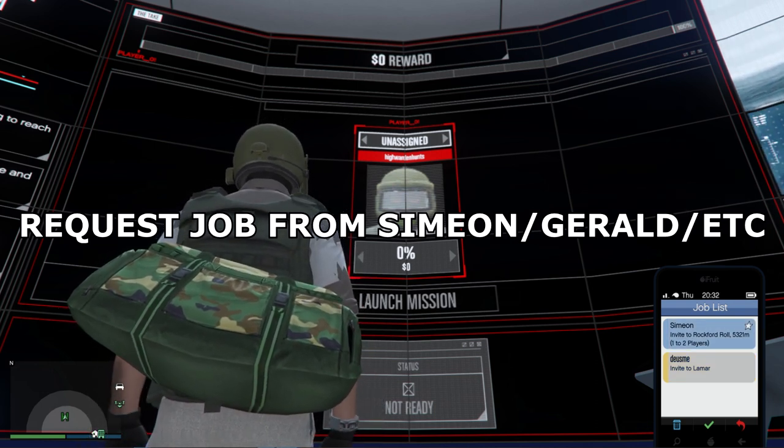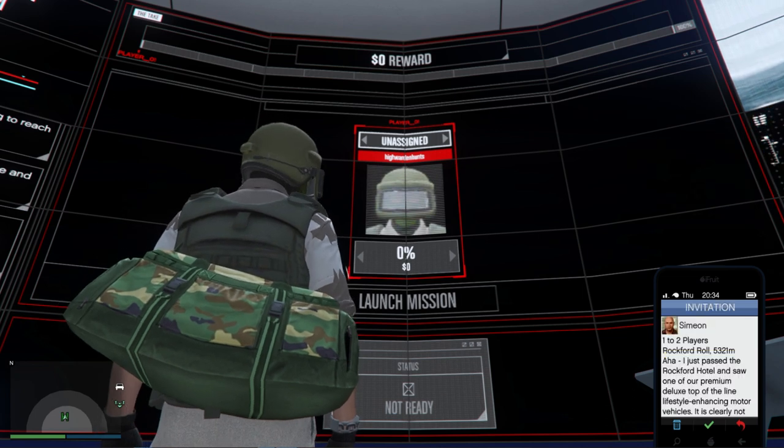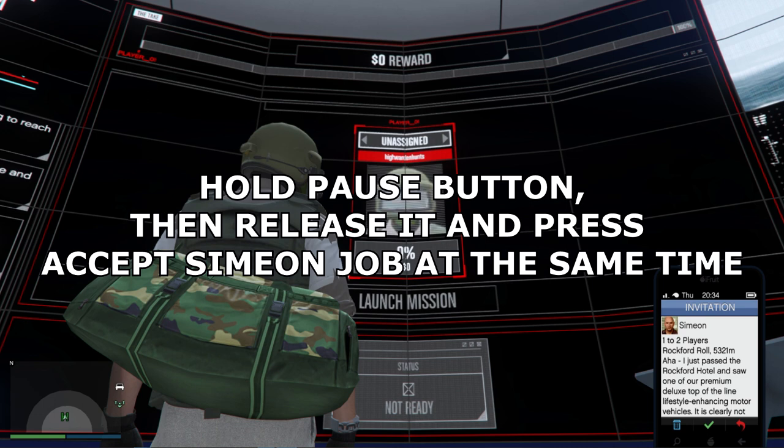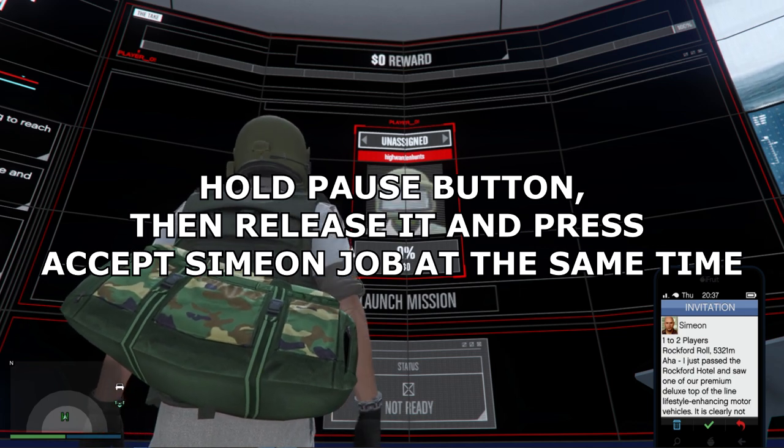Once you receive Simeon's job, open it up on your phone. Don't accept it yet. You want to hold your pause button, then release and accept Simeon's job at the same time. On PlayStation, it's release pause and X at the same time. For Xbox, it's release pause and A at the same time. On PC, it's release pause and Enter at the same time.